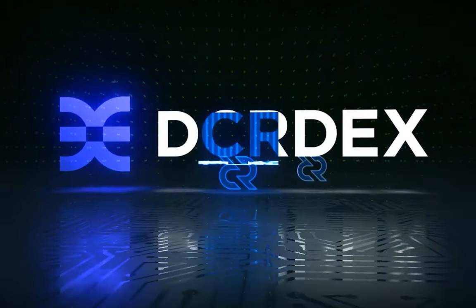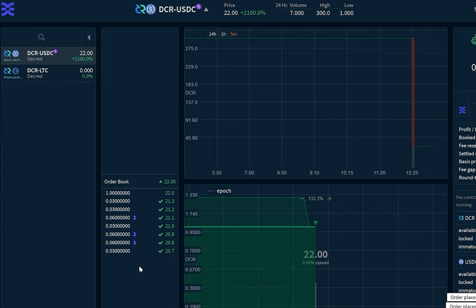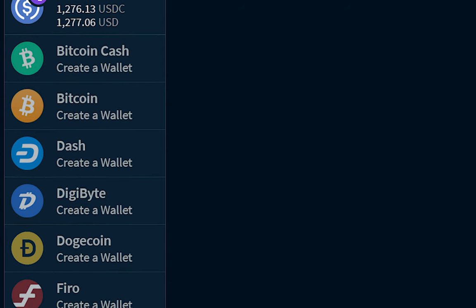The DCR DEX, a peer-to-peer atomic swap-based exchange, is gearing up for its version 1 release. This release will include stablecoins running on the layer 2 network Polygon, a built-in market maker and arbitrage bots with an easy-to-use GUI, staking and privacy features on Decred right in the wallet, Firo and Dash support, and much more.